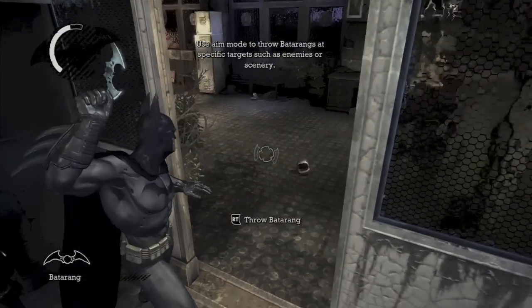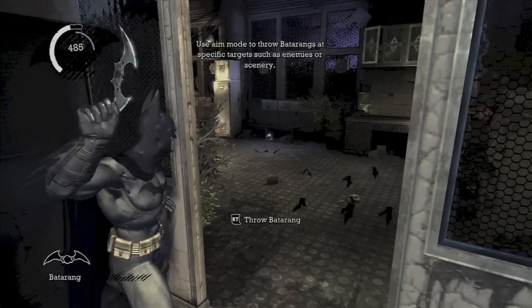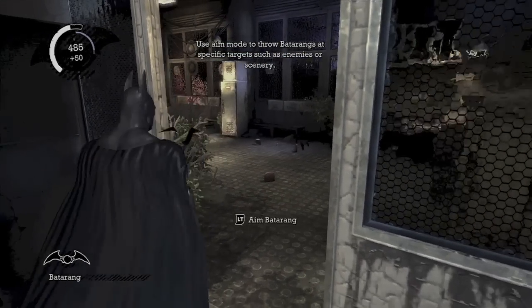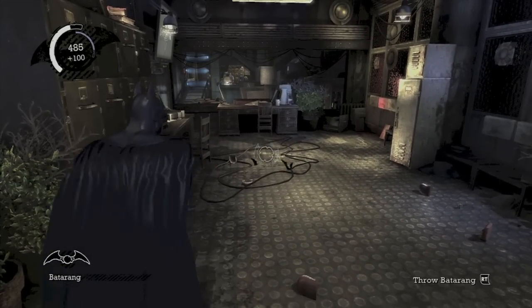A little bit after that, when you're going down the hallway, if you go into this office right here you can find some Joker teeth. There are three in here. You can get two of them from the door, and if you go in you'll find the third one.